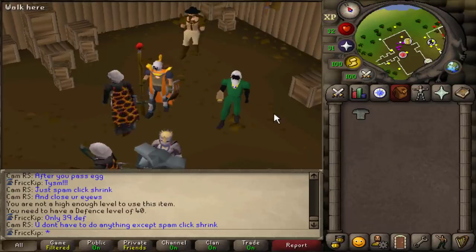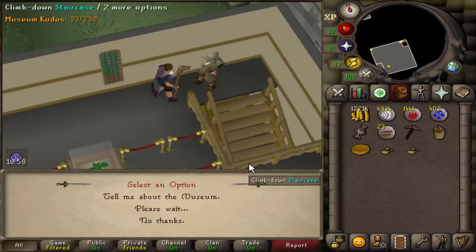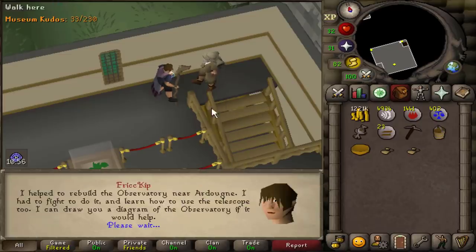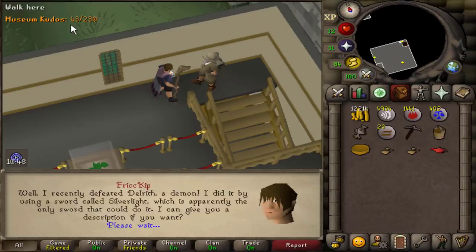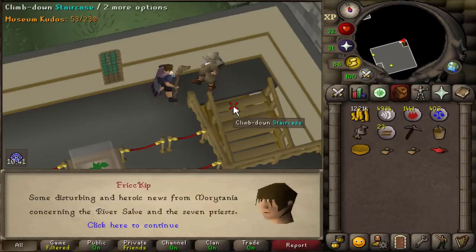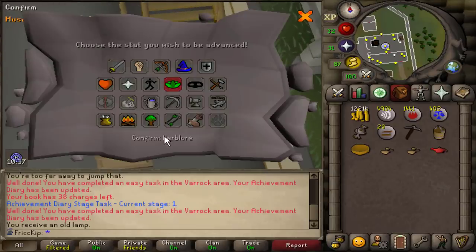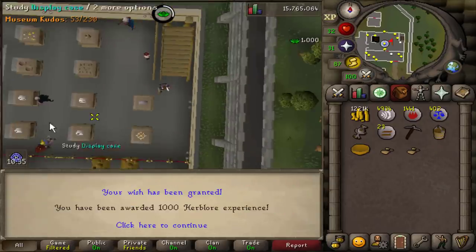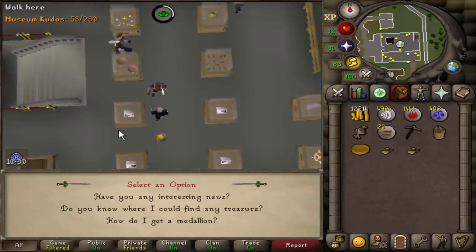Feels so nice to have the torso done. Last thing we have to do is get 50 kudos, so I think if we just spam through the dialogue with this guy he'll tell him about all the adventures we've had and we'll watch the kudos slowly go up. There we go — we got 53 kudos and an XP lamp. Let's put that into herblore — going to get 1000 XP.